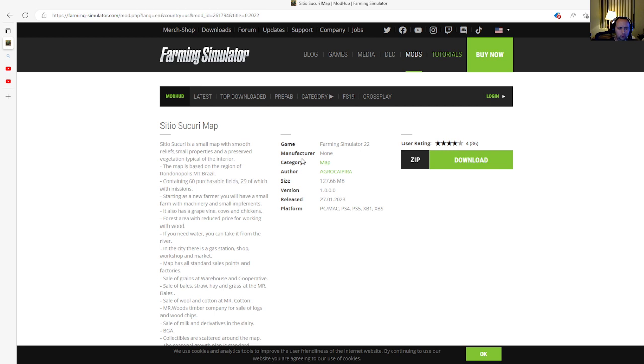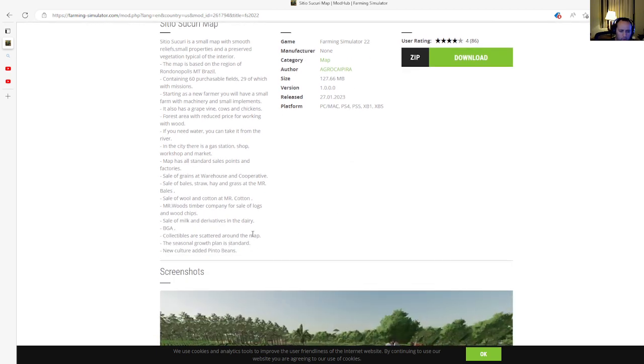Starting as a new farmer you'll have a small farm with machinery and small implements. It also has grapevines, cows, and chickens, forest areas with reduced price for working with wood. If you need water, you can take it from the river. In the city there's a gas station, shop, workshop, and market. The map has all standard sales points, factories, sale of greens at warehousing and cooperatives, bale sales, wool and cotton sales, timber company for logs and wood chips, and milk sales at the dairy.